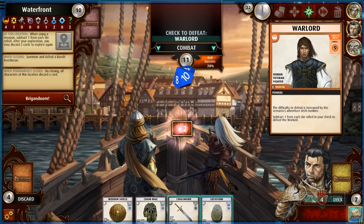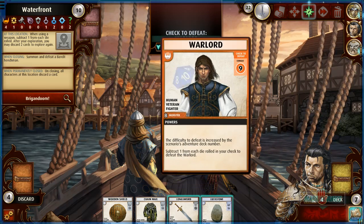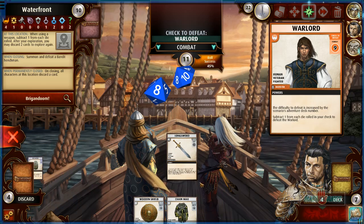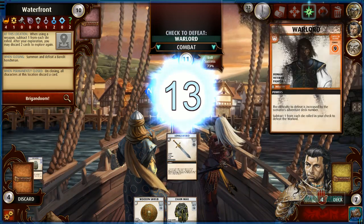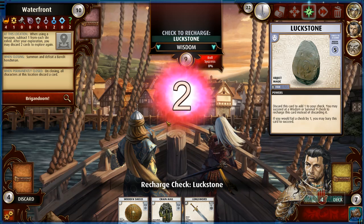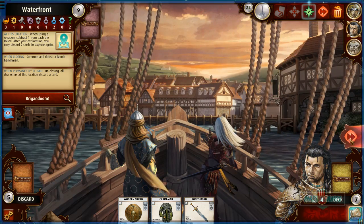He's almost dead — took a lot of damage. Warlord — subtract one from each die to defeat it. So without modifiers it's an 11. But with the luckstone it's 45%, plus activating a blessing for 73%. Got a 13 — not bad! I can recharge this by survival or wisdom which is probably a 0% chance, so I bury it. Good for one-time use on this guy. We killed him — better than losing a lot of cards.